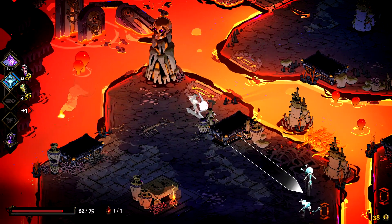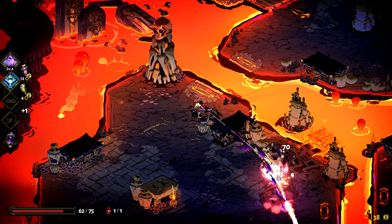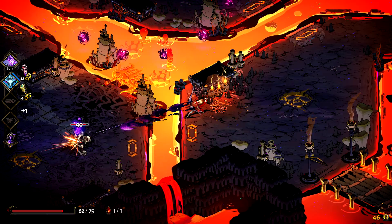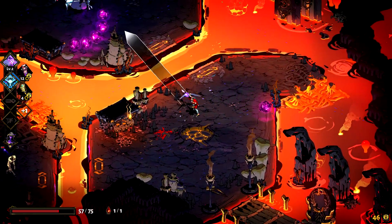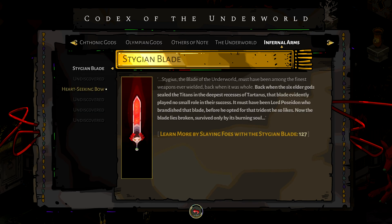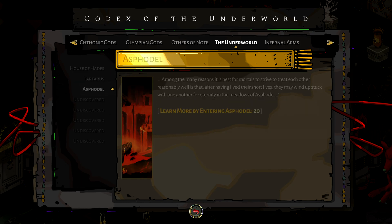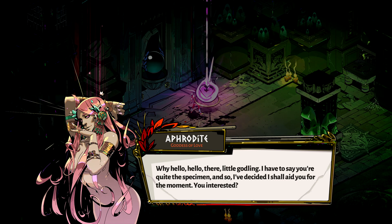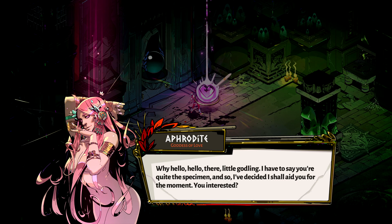Moving on to the actual gameplay, Hades seems to be a mixture of all the best aspects from all of Supergiant's previous titles, squished into its own roguelike dungeon crawler based in a hellish Greek underworld. Along the way you'll bump into a plethora of Greek gods — Zeus, Hades, Poseidon — to name a few. So if you're a fan of Greek mythology this game is definitely for you.